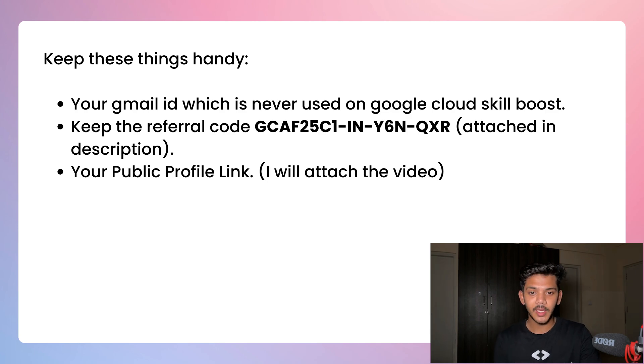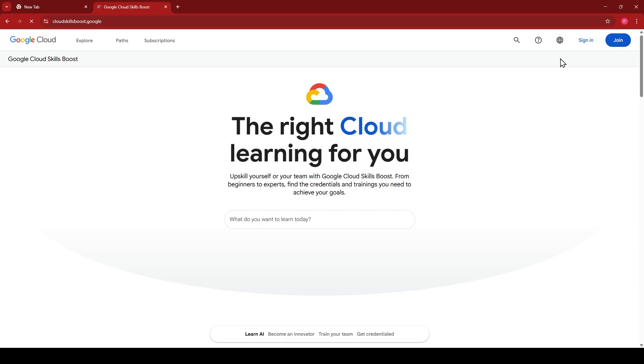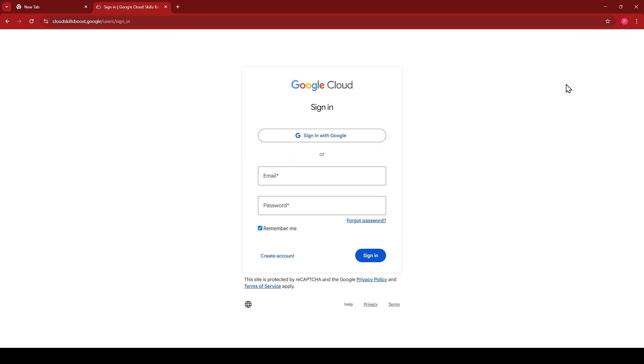The second thing you'll need is a referral code — I'll put this in the description of the video. The third thing is your public profile link. Let me show you how to get it. First, visit the Google Cloud Skill Boost website, click on the first link, and then sign in with your new email — the one you've never used on Google Cloud.